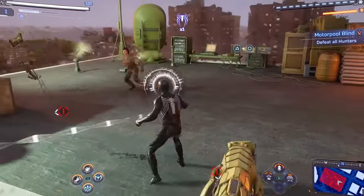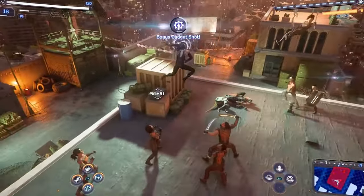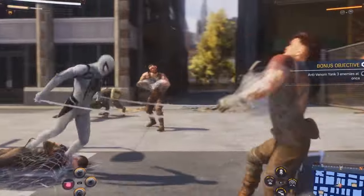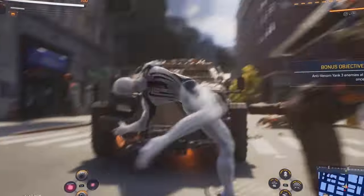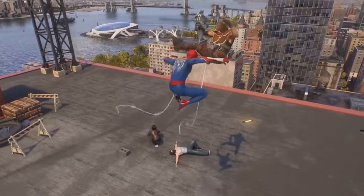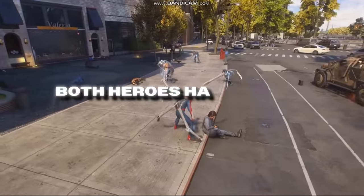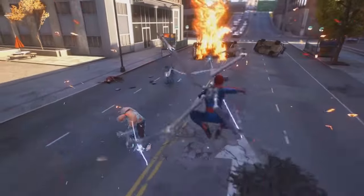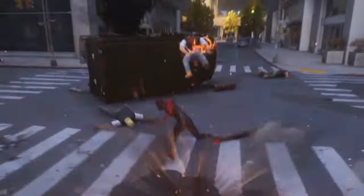In the Spider-Man games, things are similar but not quite. Instead of countering, you're dodging, which keeps the action fast-paced, and your combo meter still builds but it's more about gaining XP. The real center of attention is the focus meter, which lets you execute instant takedowns or heal mid-battle — a lifesaver on tougher difficulties. The aerial combat is a game-changer: you can launch enemies into the air, swing-kick them off buildings, and create visually stunning combos. In Miles Morales and Spider-Man 2, both heroes have unique super abilities — Miles wields electrifying venom powers, while Peter Parker gets to play with nanotech and symbiote powers. Using them is immensely gratifying.